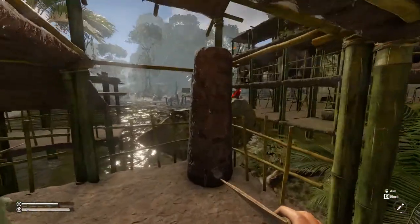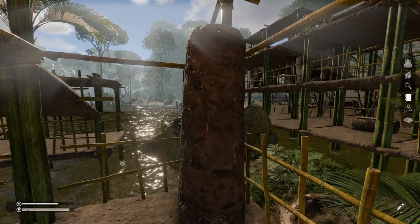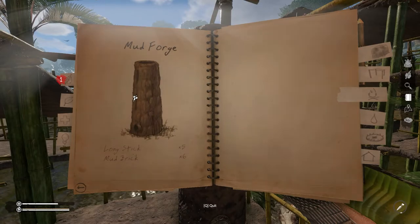First of all you have to build a forge, which is this one. For the forge you're gonna access the notepad, go to the fire tab, and straight to the end you're gonna have the forge.